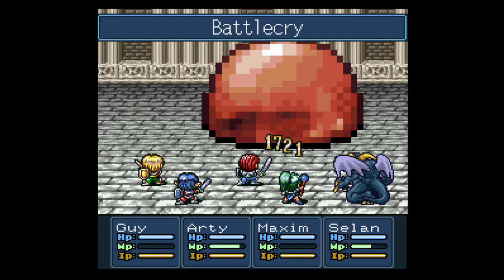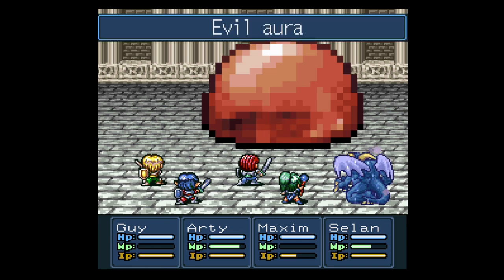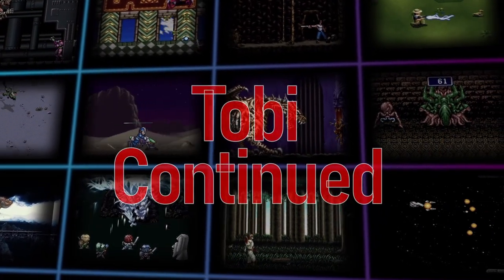But even if RNGesus was not smiling down on you, there is still a glitch that you can use to effortlessly win the battle and get the rewards. I'm your guide Tobi and this is Tobi Continued.